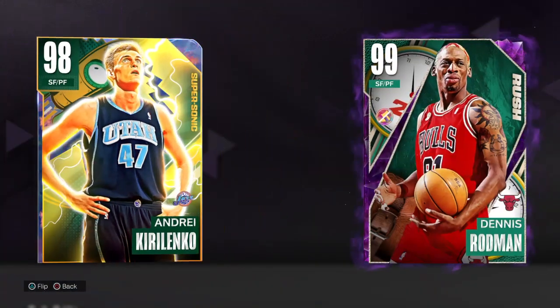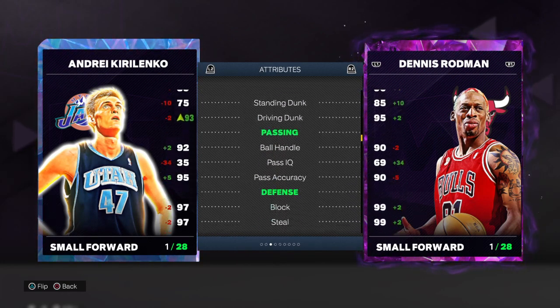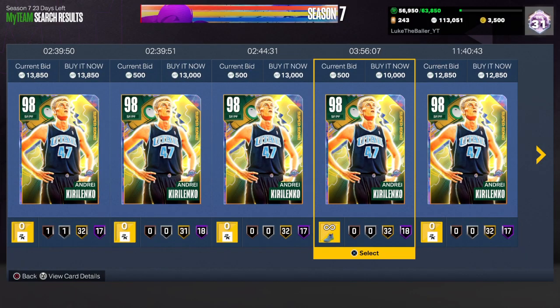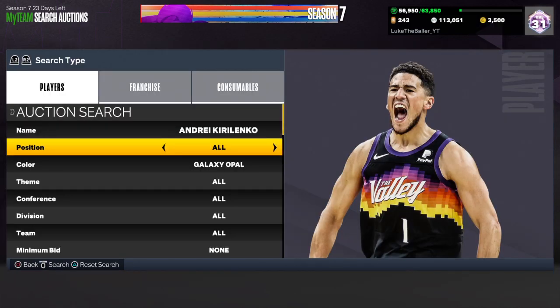If you take a look at it, he's 6'9" with great stats. He has a pretty good build, a really good jump shot, and he's just a great player. Small forward and power forward that you guys can get for under 15K MT. At only 12,500 MT you can pick it up easy — this one is just sitting here for 10K right now, guys.